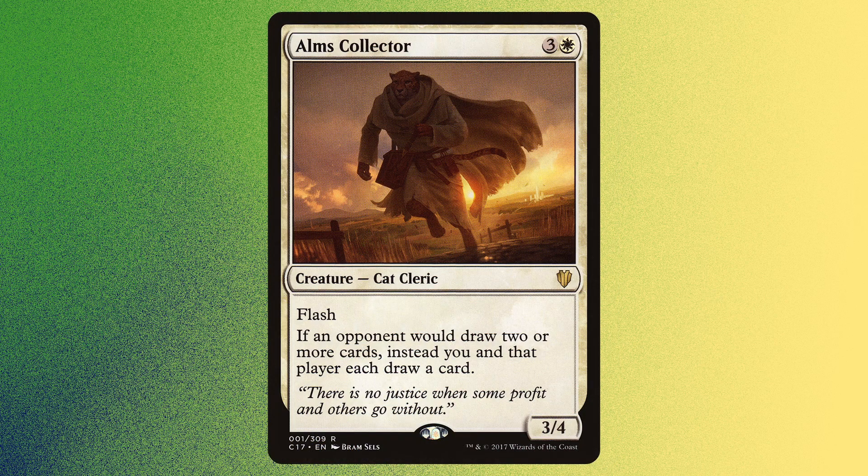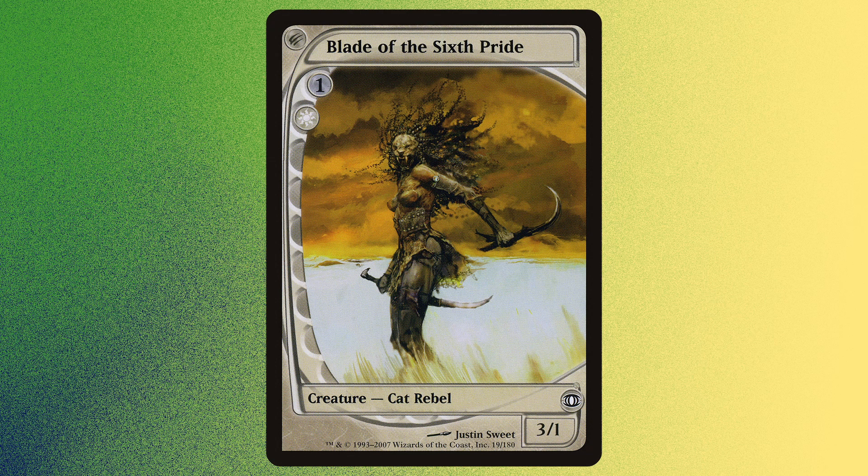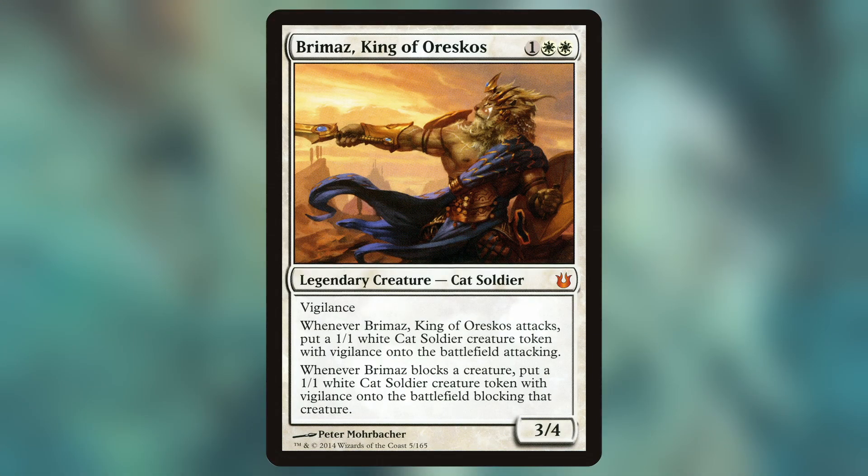Aum's Collector, a 4-mana 3/4 with Flash — if an opponent would draw 2 or more cards, instead you and that player each draw a card. Blade of the 6th Pride. Brimaz, King of Oreskos. Brimaz has Vigilance and is a 3/4. Whenever Brimaz attacks, put a 1/1 Cat Soldier Creature Token with Vigilance onto the battlefield attacking. When Brimaz blocks a creature, put a 1/1 Cat Soldier Creature Token with Vigilance onto the battlefield blocking that creature.